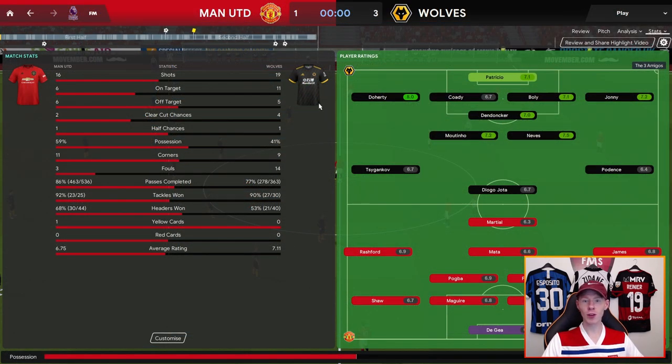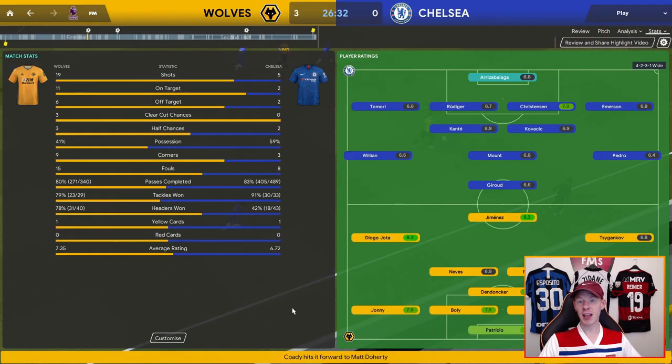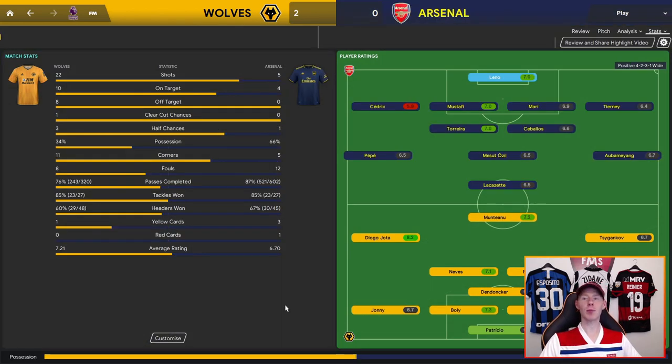We even drew against Liverpool 2-2, who are on absolute fire this season. Match stats speak for themselves: four clear cut chances, one half chance against Manchester United away from home — we limited them to six shots on target. With Chelsea, they only had two shots on target; we had 11, three clear cut chances, two half chances from only 41% possession. Against Arsenal, they had five shots, four on target to our 22-10, with one clear cut chance and three half chances. They only managed one half chance despite having 66% possession.